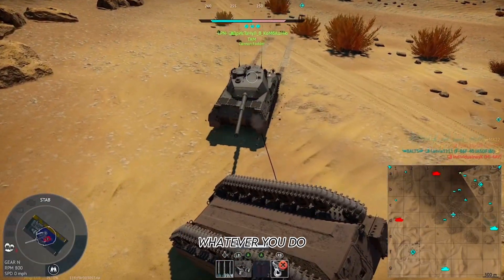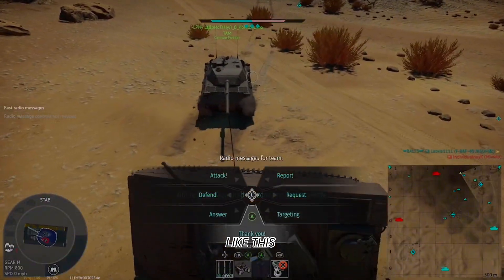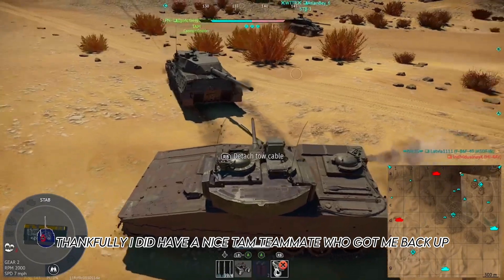This is why you don't jump off cliffs — whatever you do, never jump off cliffs in this game. You almost always end up on your side like this. Thankfully I had a nice TAM teammate who got me back up.